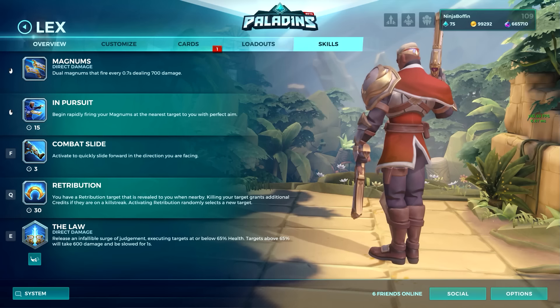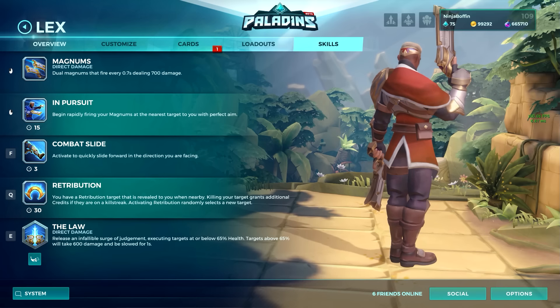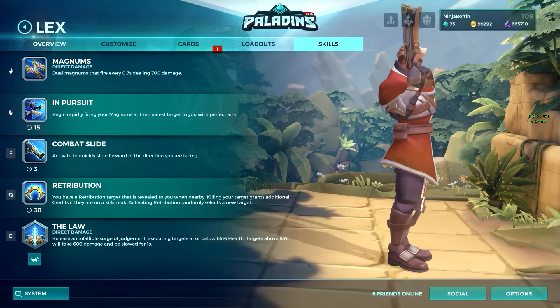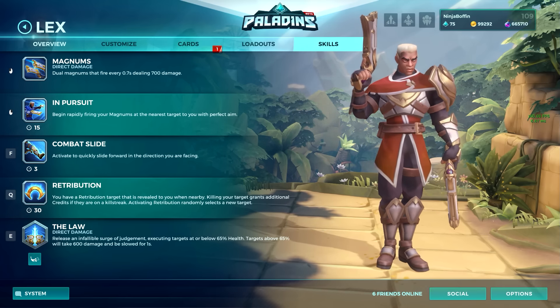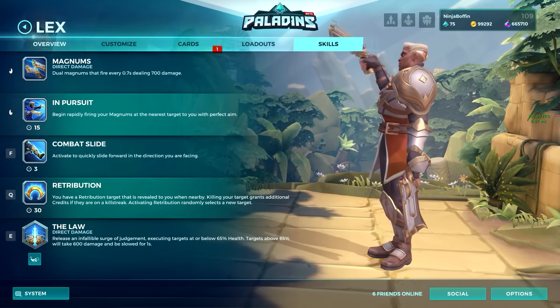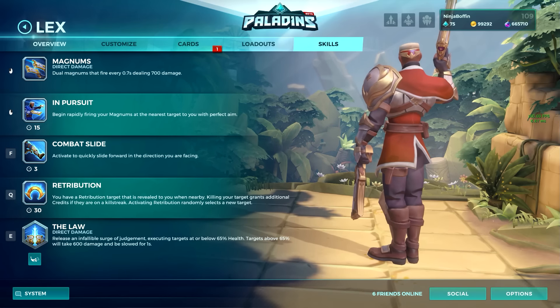Lex's movement ability is called Combat Slide. Activate to quickly slide forward in the direction you are facing. You can move your sights while you shoot, but you still continue to travel forward. The cooldown is a measly 3 seconds. His ultimate is called The Law, which will execute targets at or below 65% health. Targets above 65% will take 600 damage and be slowed for 1 second.